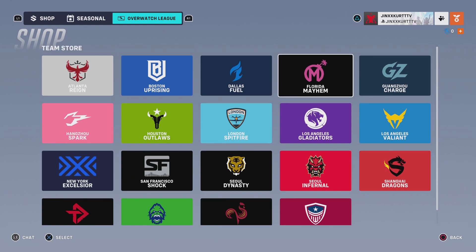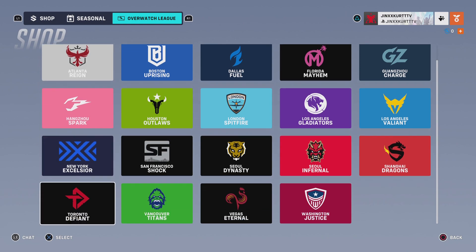In the Overwatch League, there are no current skins, but you can still get stuff from the Team Store, ranging from Atlanta Rain to Washington Justice.